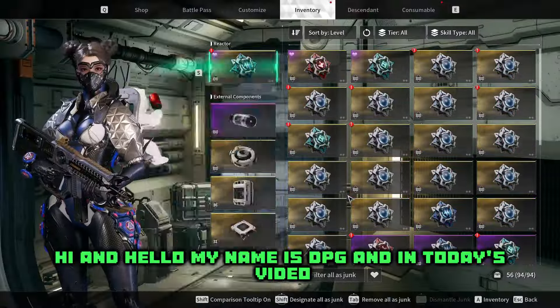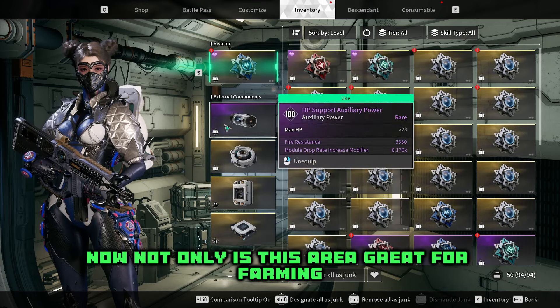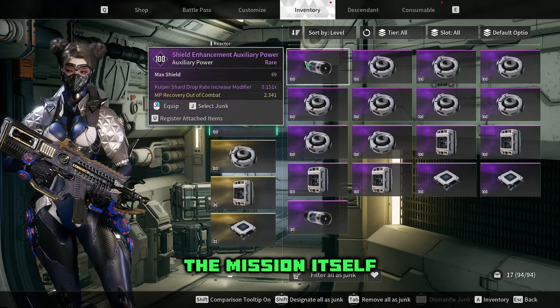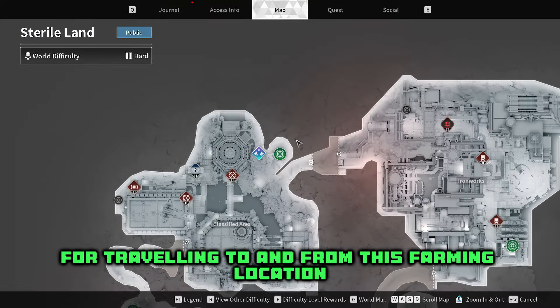Hi, my name is DPG and in today's video I'll be showing you my favorite loot cave to run on the hard mode difficulty. Not only is this area great for farming materials and Kuiper Shard currency, the mission itself is mindlessly easy for solo play and is relatively close to the waypoint for traveling to and from this farming location.